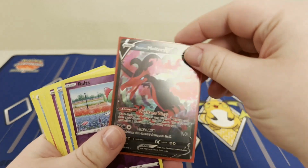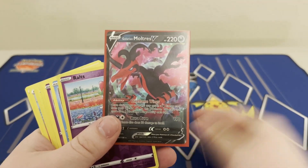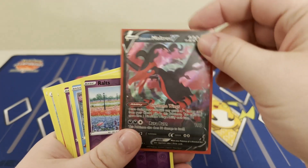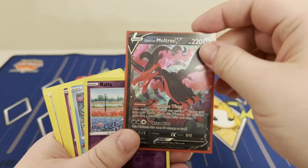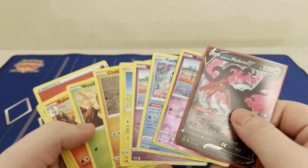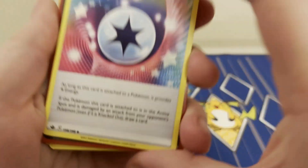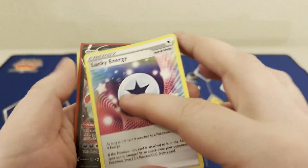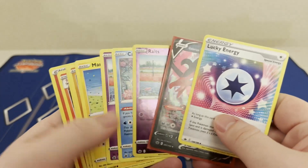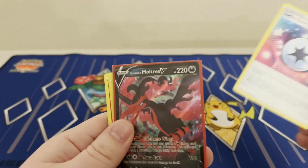We got this cool ultra rare Moltres — love that ability. You get the dark energy from the deck. A lot of people were playing this with Urshifu back in the day with energy switch before other things were released to really speed that up. We also got lucky energy, still being used and played in Lugia and other things, especially now that Lugia has lost all the other typed energy.